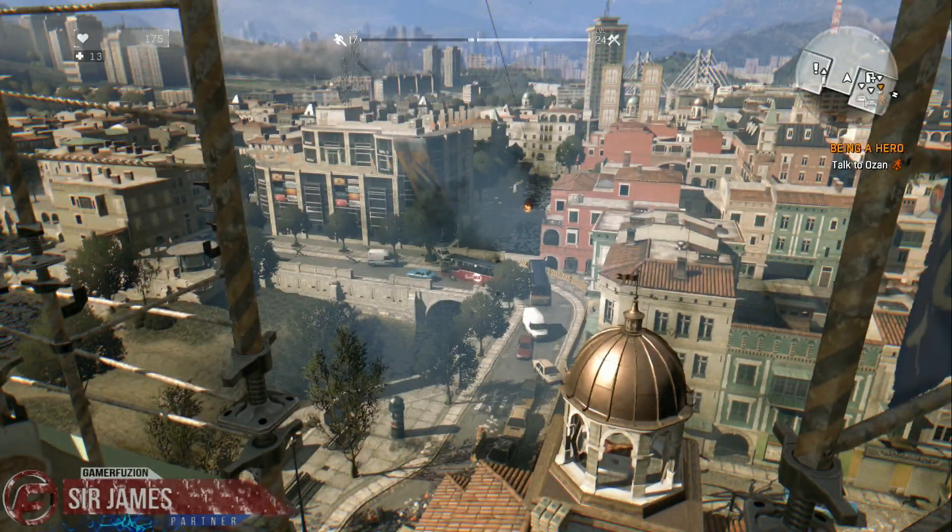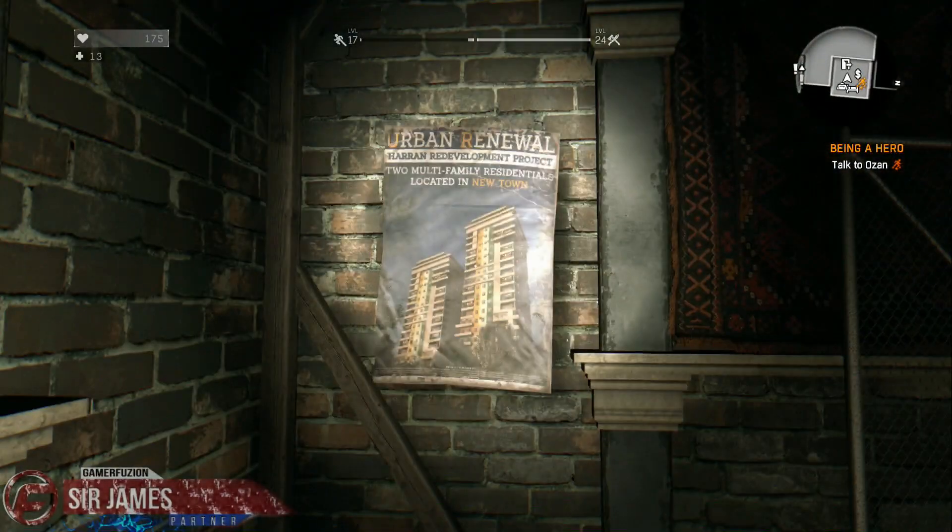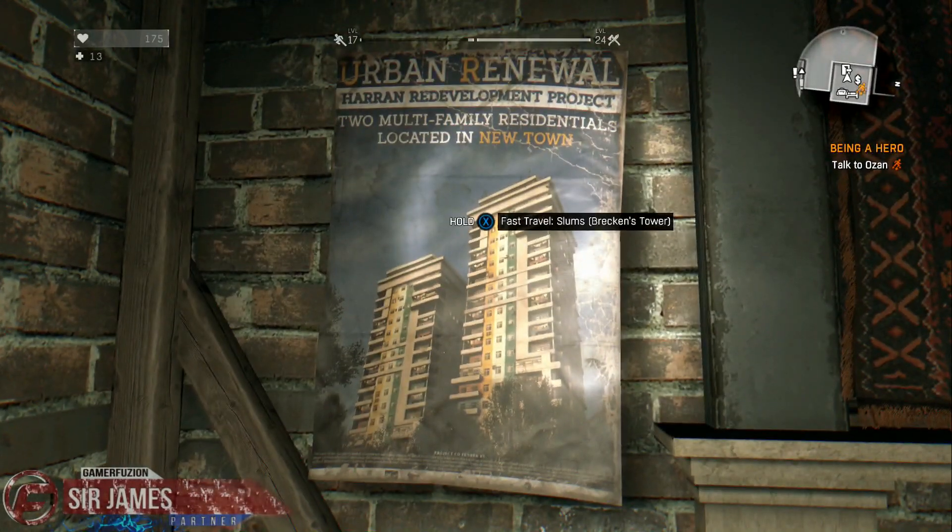Now the same thing applies in Old Town. Here you have to go to the item shop over at the main tower, stare at the poster, and then you will fast travel back to the Slums.